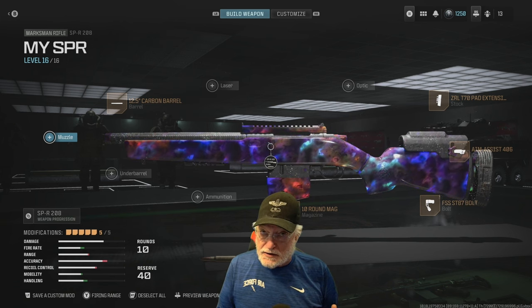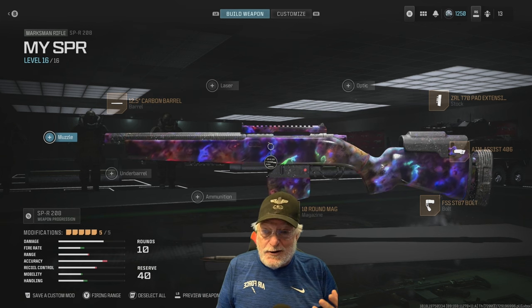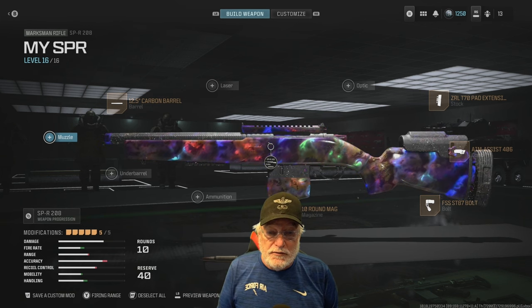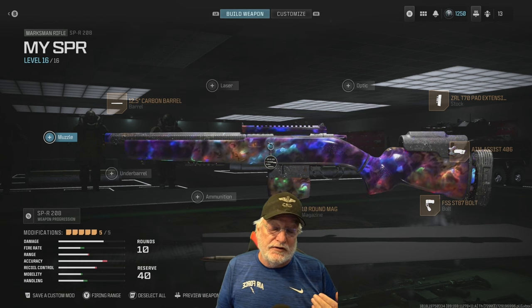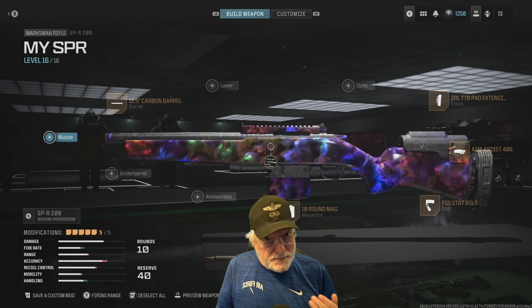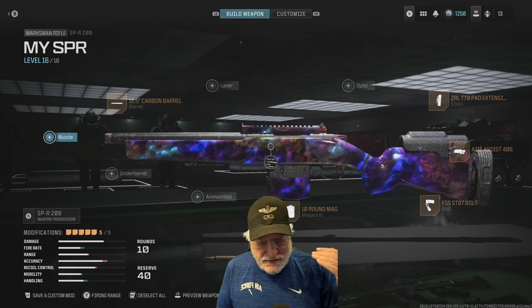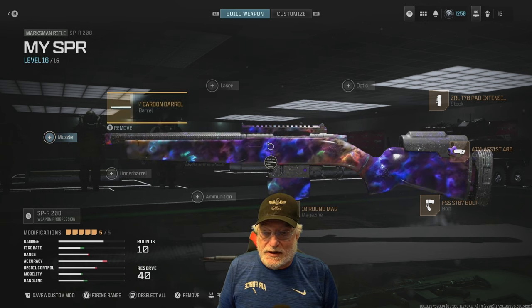I'm talking about Modern Warfare 2 weapons that recently got buffed and are kind of OP, if you ask me. One of them is the SPR-208. That was one of the mainstays of Modern Warfare 2 as far as battle rifles, only outclassed by the SAB-50. But the SPR now has probably turned the tables on it. Let's have a quick look at the configuration and see what this thing can do.